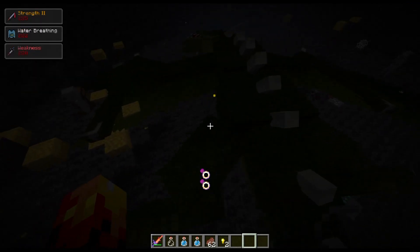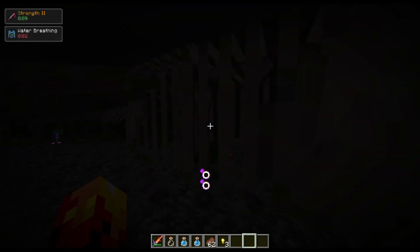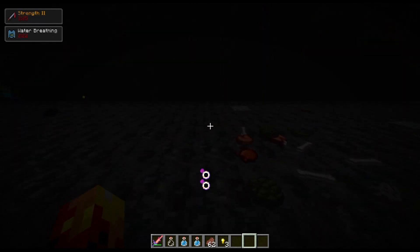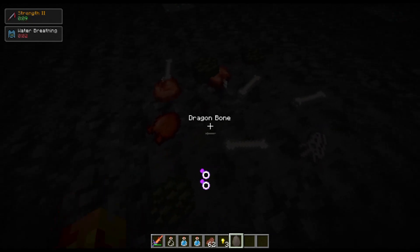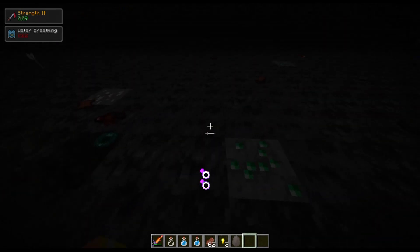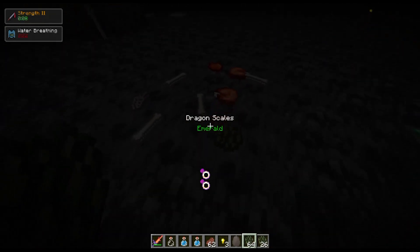Once it's dead, right-click it — just keep right-clicking it and it'll drop bones sooner or later. There it is: dragon egg. Go ahead and grab your dragon egg — it should have dropped one. If it did not, just right-click it. It dropped a lot of items.